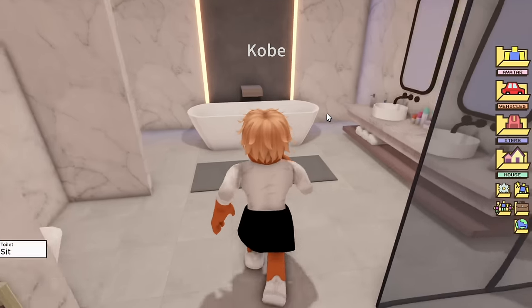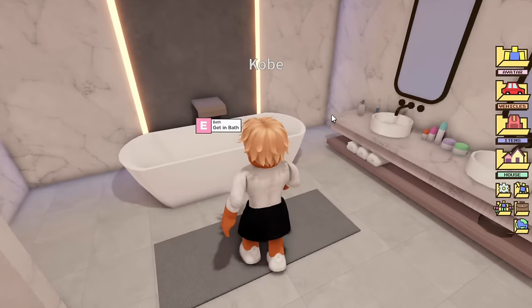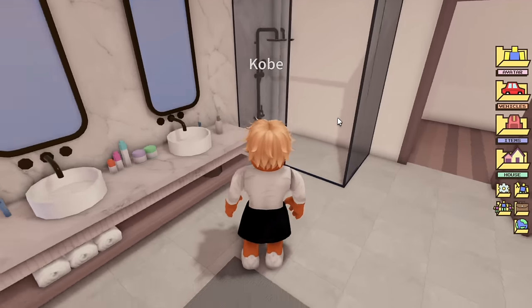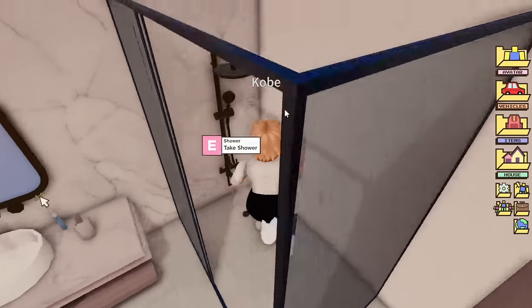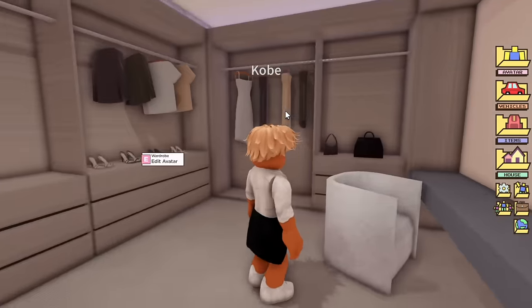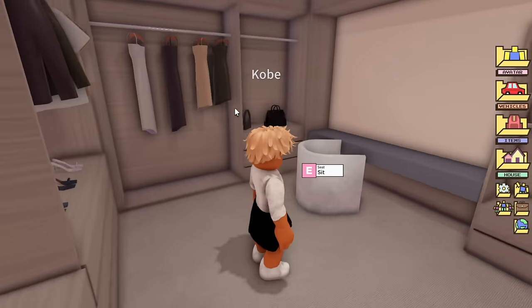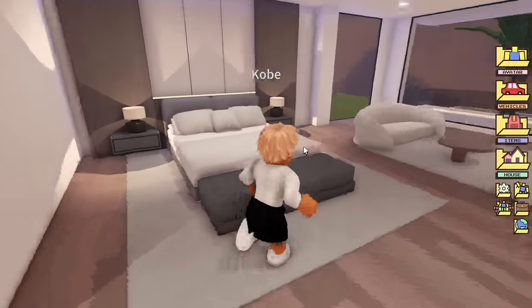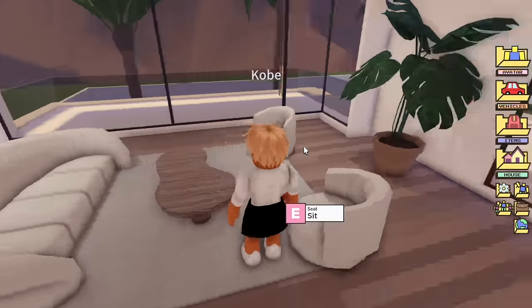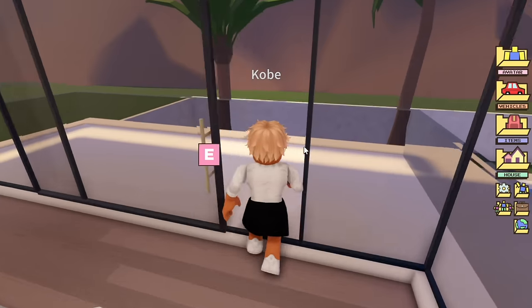Then here is the master bedroom. The ensuite has a huge bath, skincare products, toothbrushes — everything you need is right here. The walk-in wardrobe is two times bigger than the one downstairs, with shopping bags and clothes — very good for me because I have a lot of clothes! In the bedroom itself, there's a bed, a sitting area, a TV, and a big balcony.